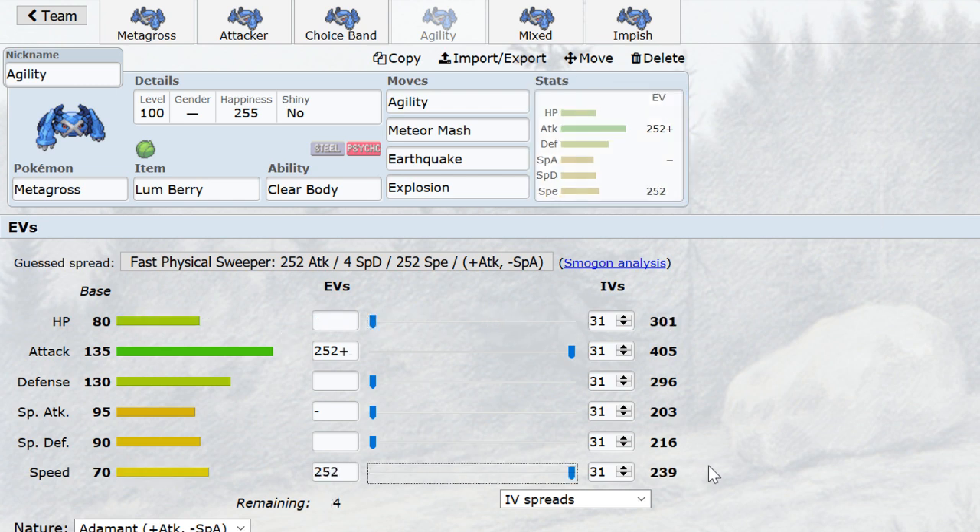As for speed, some people go max speed because they want it to be fast even before the boost. 198 Speed is the minimum you go, because this allows you to outrun Aerodactyl and Jolteon after a boost. This also lets you tie with bulky Milotic, so some people understandably want more. Here's where DD Tar hangs out. Here's bulky Suicune that outruns Marowak. Here's defensive Jirachi with Body Slam and Fire Punch. Here's offensive Swampert, offensive Tyranitar — the mixed attackers and some DD variants. This is actually kind of a common speed creep even on Choice Band.